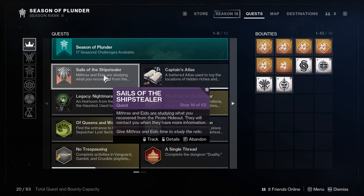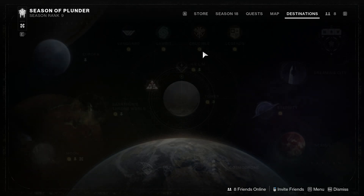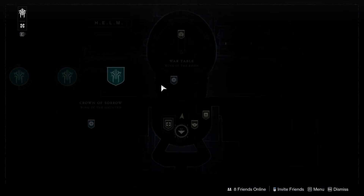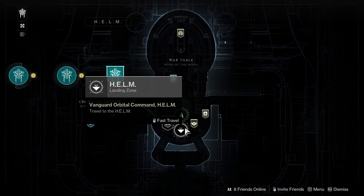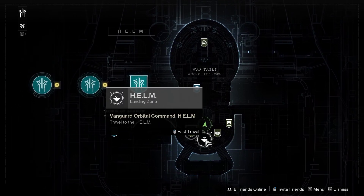So once you have done that and you have the ability to place your relic, simply go to Destinations, go to the Helm. In the Helm, we're going to fast travel to the actual landing zone, not any of these other options over here.